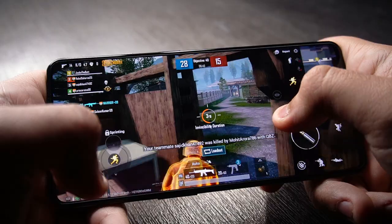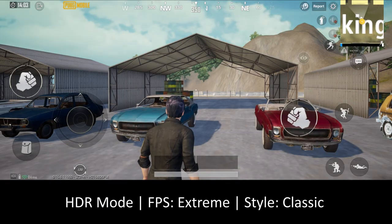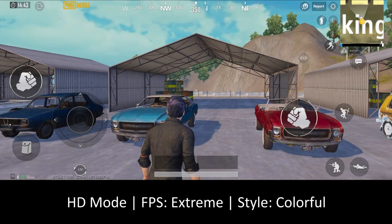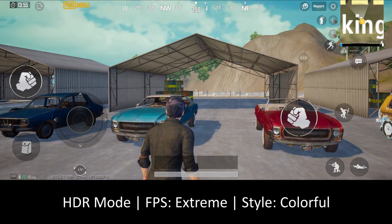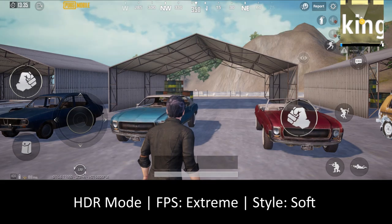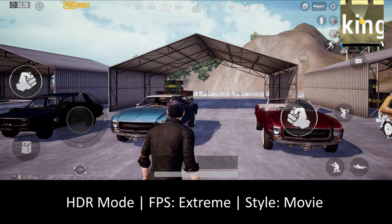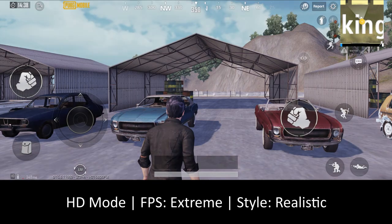I didn't face any lag at all in both HD and HDR mode with extreme FPS. Although there were some minor bugs here and there, they'll hopefully be fixed by an app update soon. HDR mode is more battery consuming, but you get better contrast with realistic shadows and reflections when playing in maps with a lot of buildings and sunlight, which improves the overall gameplay experience. I personally prefer to play in HDR mode because of the AMOLED screen.